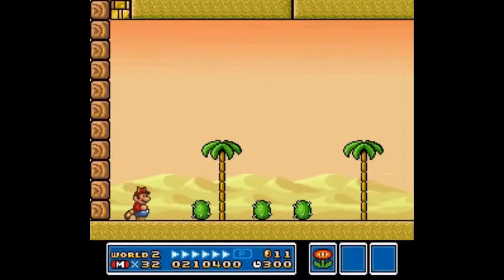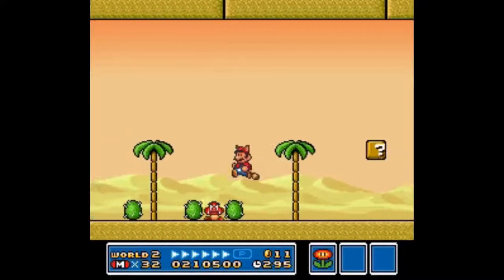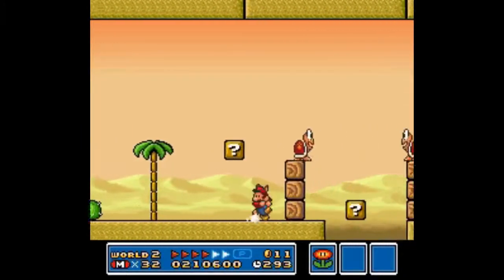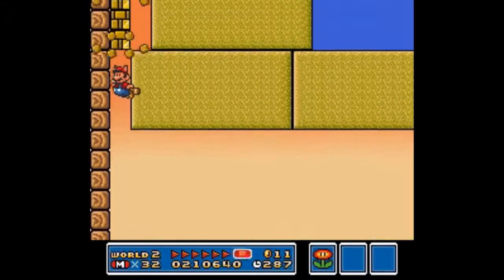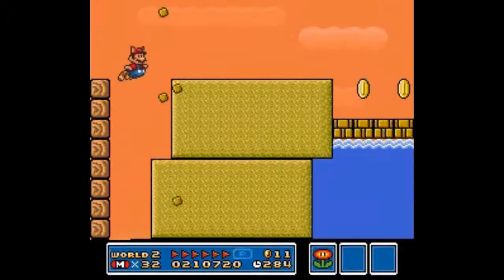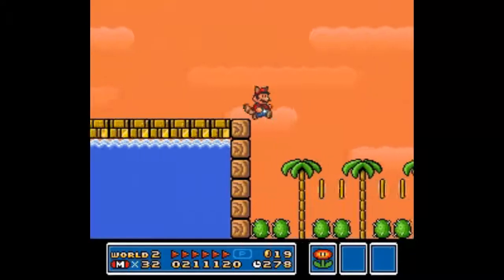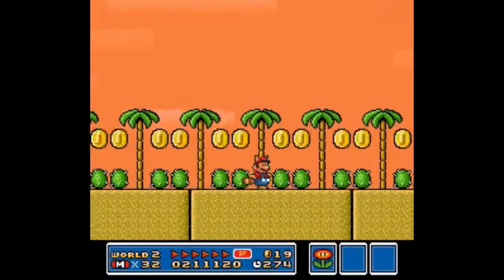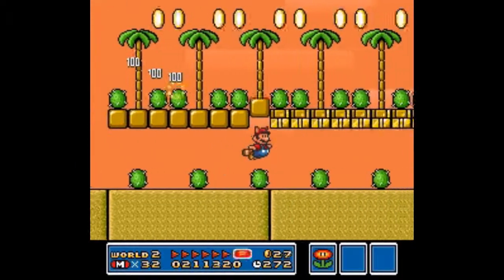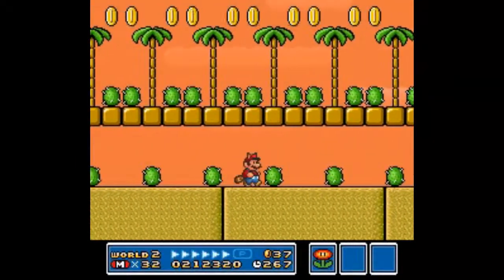Now it's World 4. There are two different paths up here — I'm going to take the top path. There's something up here that the Mario 3 strategy guide mentioned that a lot of people don't do. I just think it's a neat thing they programmed into the game. If you run as fast as you can, you can get a whole string of coin blocks right here. And you can do this with a P-Wing as well. P-Wing, by the way, stands for Parrot Wing — not Power Wing or anything like that.